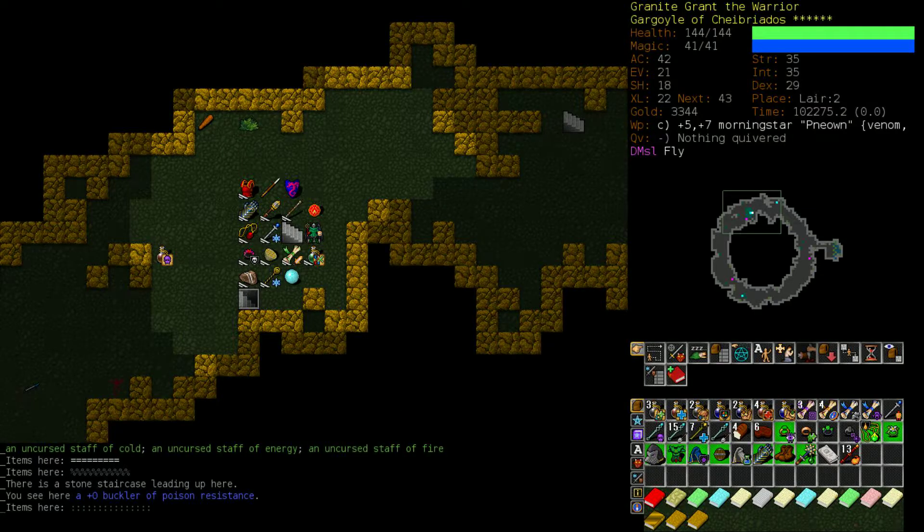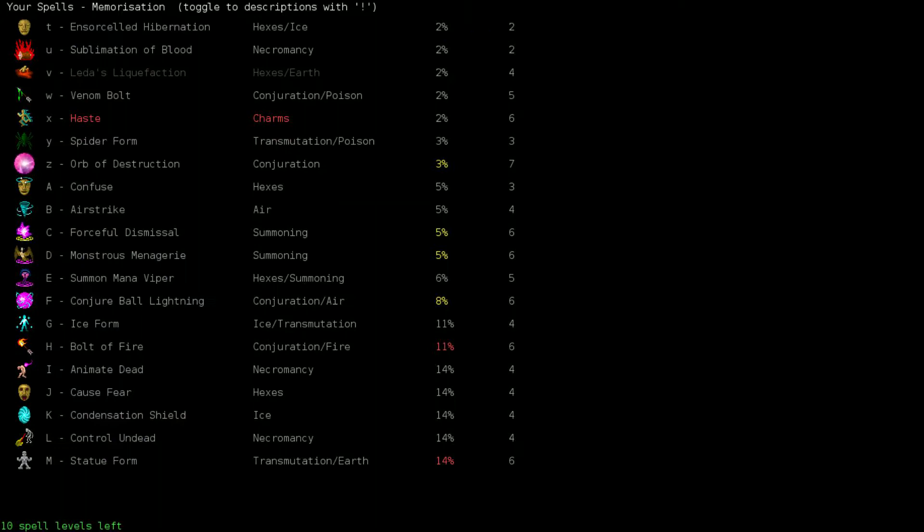I'm kind of tempted to memorize Bolt of Fire actually. It's not perfect for us yet - it's an 11% failure rate, which is far more than you want for an offensive spell that you're going to be casting in the middle of combat. A 10% failure rate seems like it's about a 30% failure rate - I know that it's still straight up 10, 11%, but you notice the times that you fail. Selection bias.